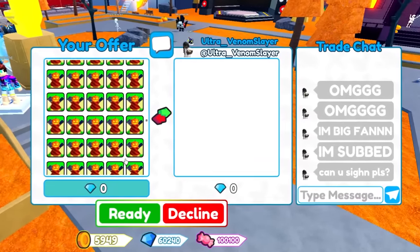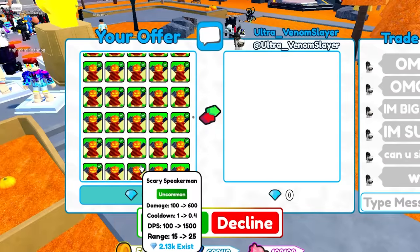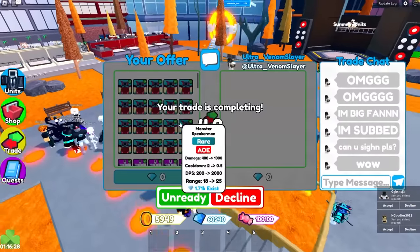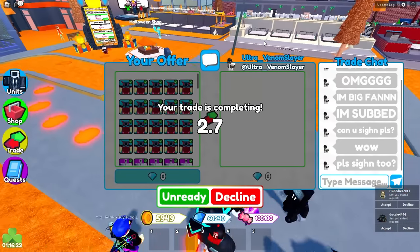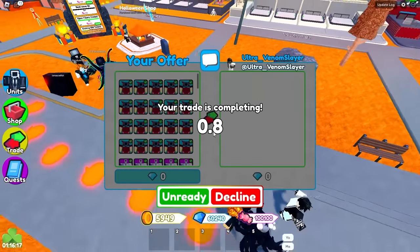He's like, 'I'm sub, can you please sign?' No. Take the free units. Also, what are you guys going to dress up as for Halloween? I'm probably going to dress up as a toilet — just joking. Imagine. So give them all those free units — a ton of units. I just need to give them away because it's going to cause so much lag since I have so many in my inventory. And the trade is also very laggy.